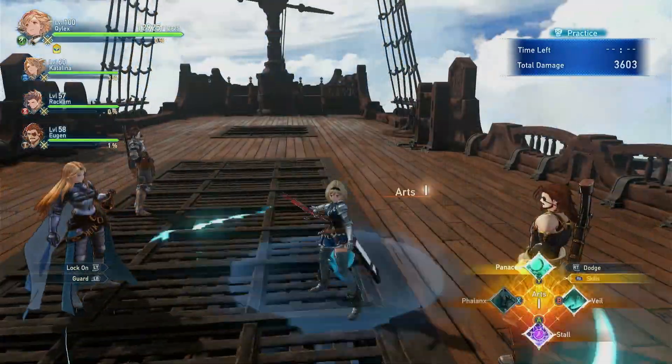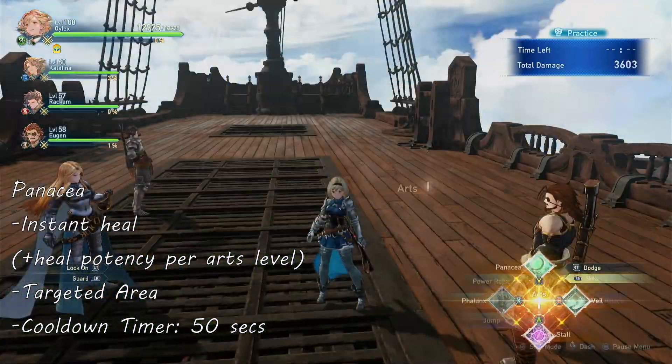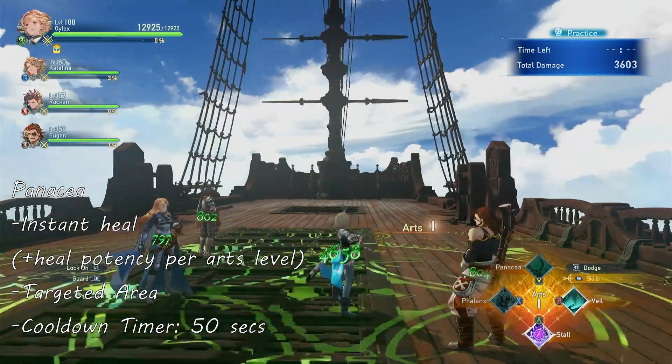Next is Panacea, an AoE heal that can heal you and your allies instantly. The healing potency increases per Arts level, and the cooldown of this skill is 50 seconds.